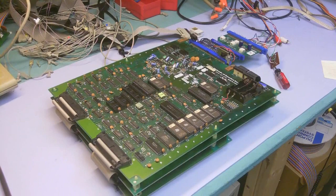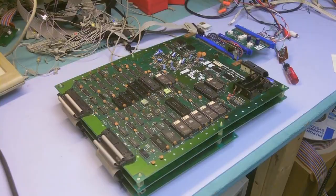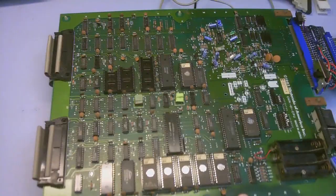Hey guys, Adam here with yet another Punch-Out repair. Boy, this has been a long time — I think the last repair I did was like two years ago. This one comes to us from Bayman Coach over on the Claw Forums. This is a standard Punch-Out — you can tell because it doesn't have the security daughter card that plugs in there, which would make it a Super Punch-Out.